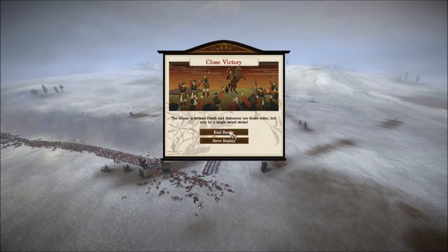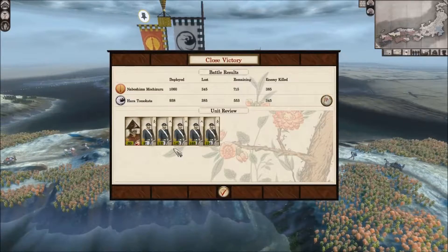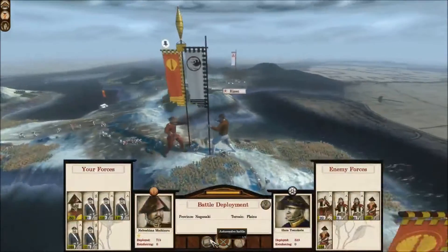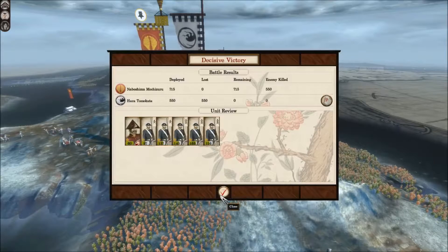I wouldn't call that a close victory - it's not like we were going to lose at all. It's going to be so much better when we get the parot guns back, and then we can just sit at our current position and bombard them, do massive casualties, and then just have their weakened regiments try to charge my line infantry. They lost about a third of their men - now I can just auto-resolve it because we've seen what these guys are capable of compared to mine. Lost zero men in that.